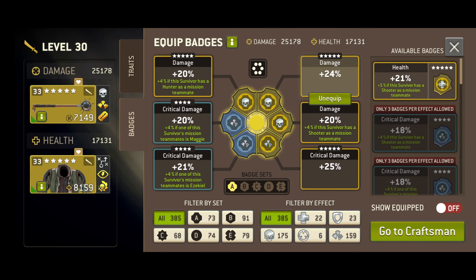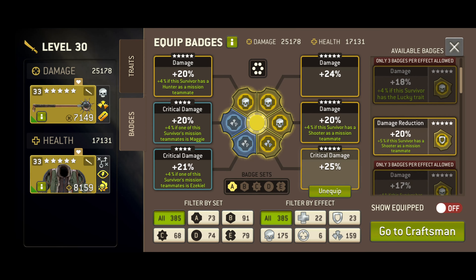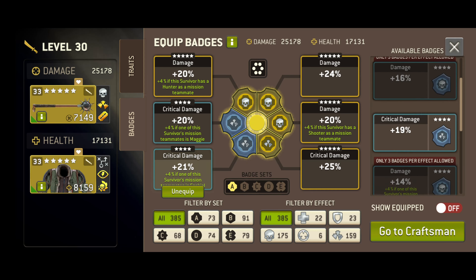Badges are items that you compose which can be attached to your survivors. They grant a permanent passive boost to qualities like damage, health, and damage resistance.